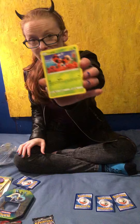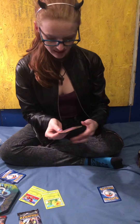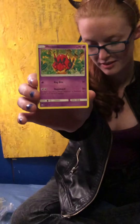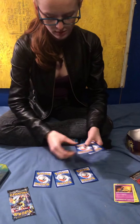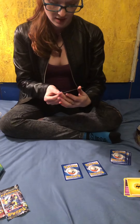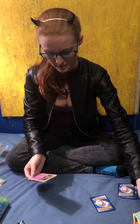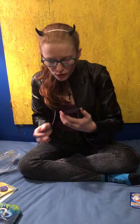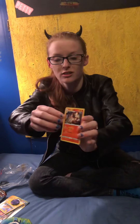We have Ledyba. A cute Caterpie with a little hat. Sandygast — we have the clay version of him and he looks super realistic. And then I think hand-drawn Venipede. I love the hand-drawn arts. Oh, that is the coolest Charmeleon I have ever seen. That is so dope. Look at the little graffiti in the background. That is really cool. I have never seen that card before.